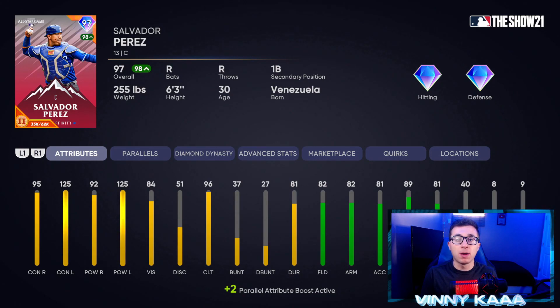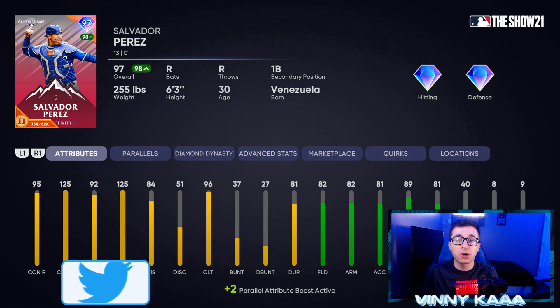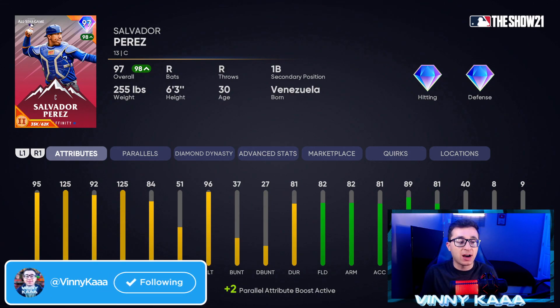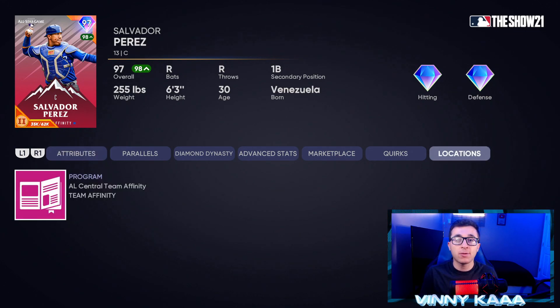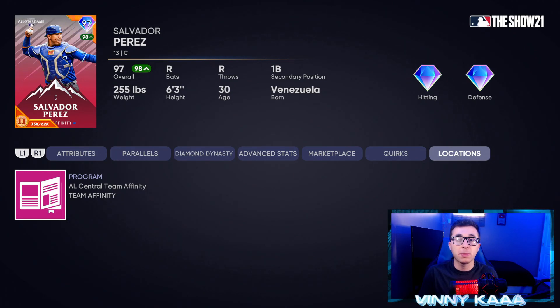Last but not least, at number 1, my favorite catcher in the game right now is the 97 overall Salvador Perez card with diamond hitting and diamond defense. Like I mentioned about the home run derby card, this one's still a good hitter but a way better fielder. 95 contact against righties, 125 contact and power against lefties — completely maxed out — and 92 power against righties. Much improved fielding: 82 fielding, 82 arm, 81 arm accuracy, 89 reaction time, and 81 blocking. Speed boosted to 40 as well. If you want to pick him up, he's free in the AL Central Team Affinity Season 3.